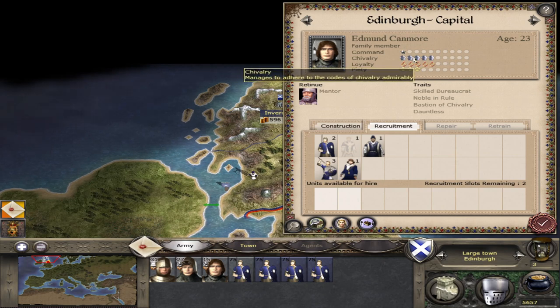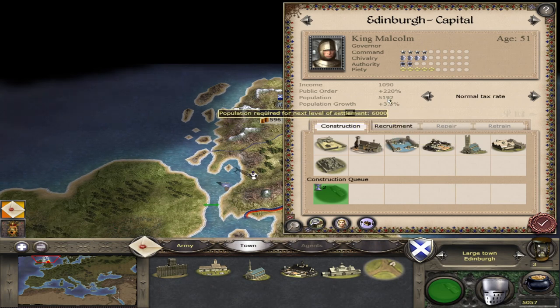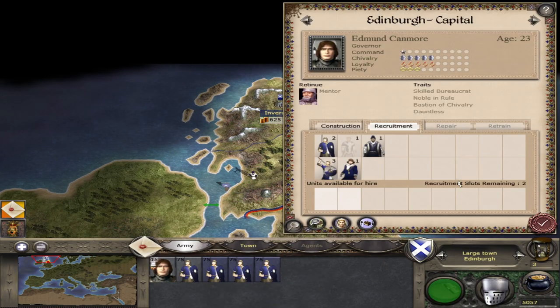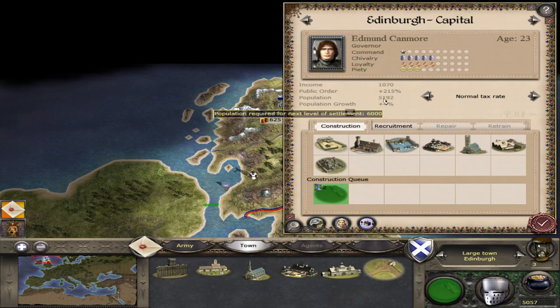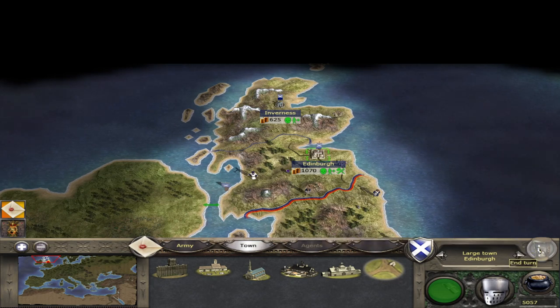As well as building up these guild points, the other requirement we discussed is having a settlement that's large enough. So I'm also going to build the Land Clearance to increase population growth and get Edinburgh to city level. I'm also going to move out King Malcolm and Prince Edward so that they don't distort the chivalry notches. We're now in a position where if we pass turn for 20 turns, we should be offered the Minor Templar's Chapter House.